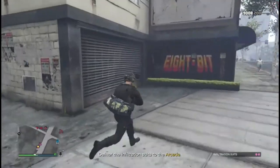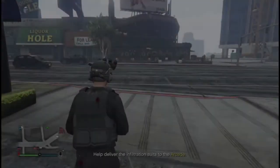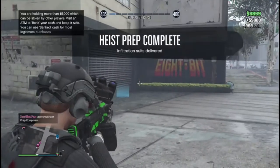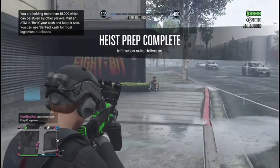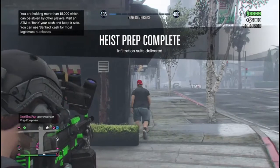Alright guys, so we're gonna deliver this first infiltration suit. Then we're gonna wait for the other one to be delivered. Okay, he got the other infiltration suit delivered. So that is the Meriwether Humane Labs approach for the infiltration suit. Thanks for watching this video guys, and we'll see you in the next one. Peace.